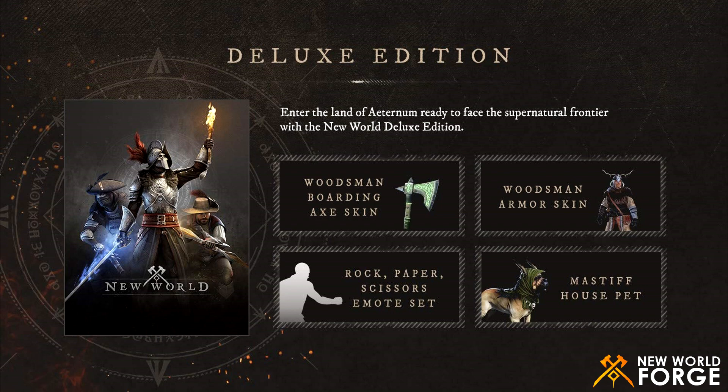The next and one of the most interesting items you will receive with the Deluxe edition is a Mastiff house pet. The pet becomes available after you buy the house. It will be guarding your sweet home but it looks like you will not be able to take it outside — it will not be following you and it won't help you in your adventures. And the last thing you will receive is the New World digital art book.